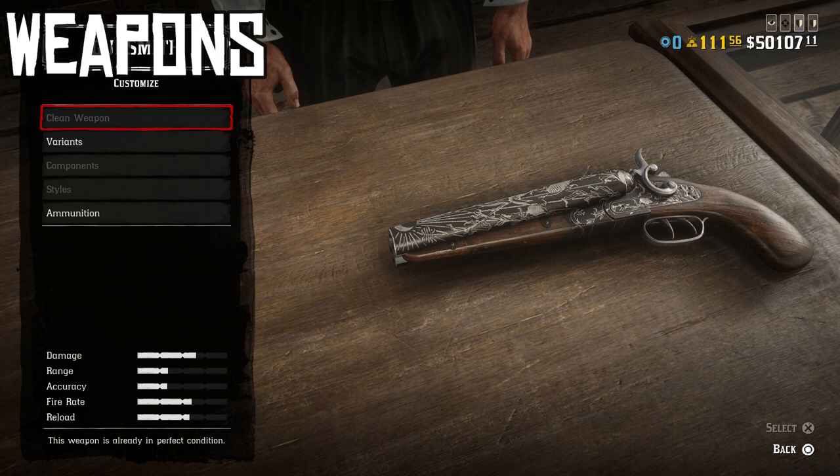If you don't mind having two weapons on your back, you could put two revolvers or pistols on your sidearms and carry a full-size pump action or double-barrel shotgun instead. It's up to personal preference, but this is the way I like to do it.